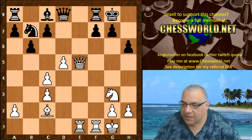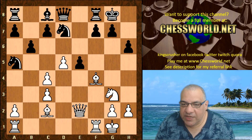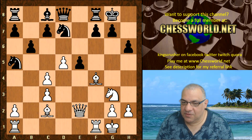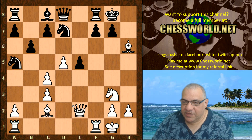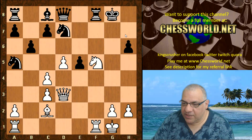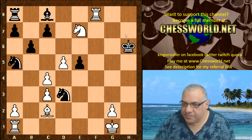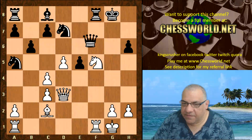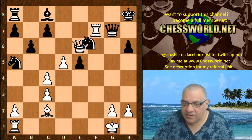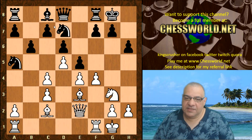Let's also have a quick look at dxc5 — you might be wondering about that. There's a beautiful variation here. Can you see what White can play in this position? Give you five seconds to pause the video. Bang! Bxh6 is pretty destructive. For example Qd3 threatening Qh7 checkmate — much better for White, a big advantage. And if instead of Qg5, Rxf5, this position is really dangerous for Black.